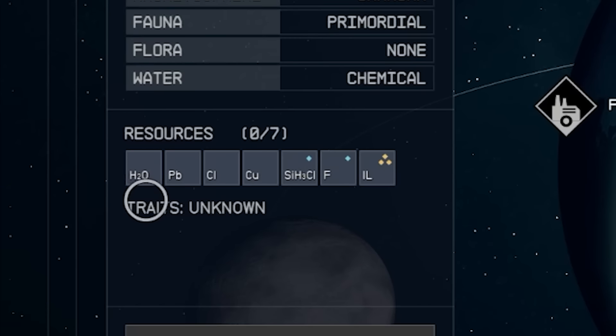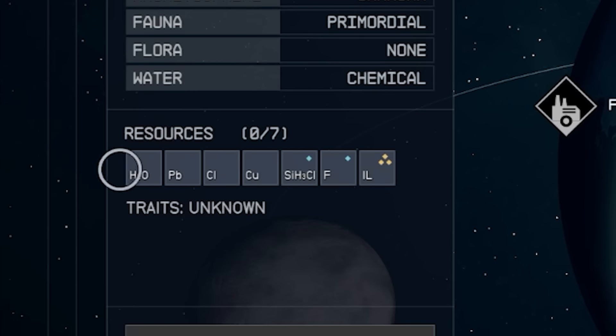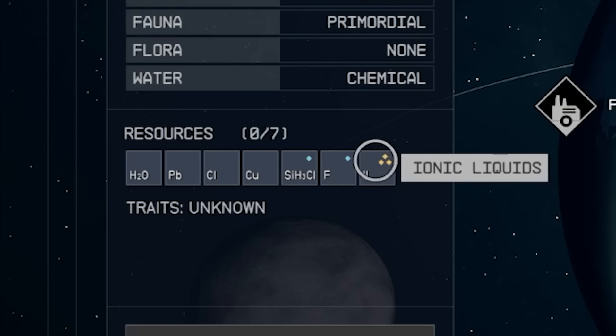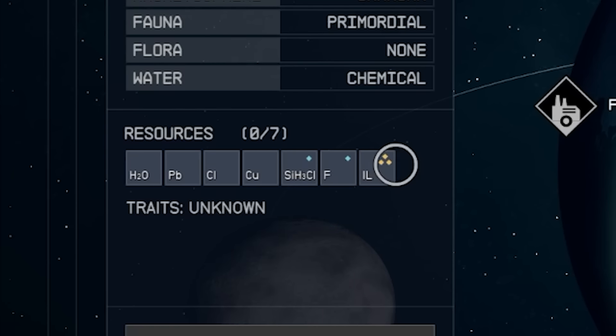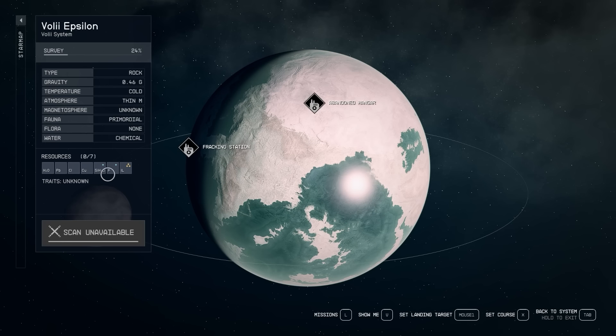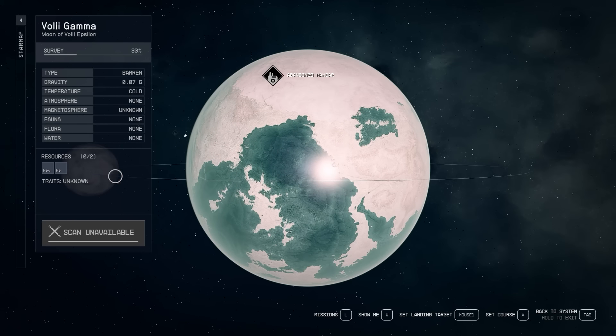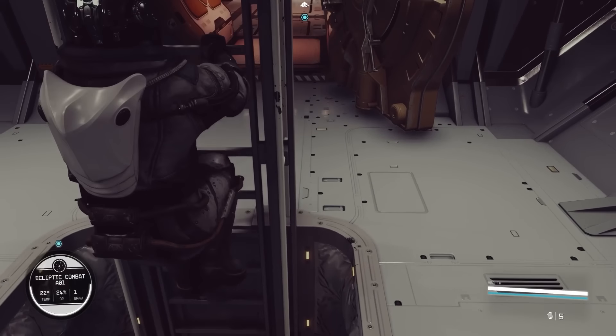The next one has to do with resources on planets and knowing what's easy or difficult to find. If you look at a planet, it lists the resources in order of how common they are — left being the most common and right being the least common. So if you're looking for water or lead, a planet where those appear on the left would be a great choice. The rarity is also shown with diamonds: one diamond means common, and three diamonds means incredibly rare. Hopefully that helps you pick a planet when deciding where to set up an outpost for a certain resource.